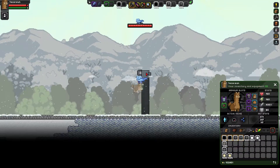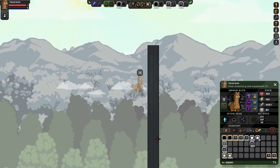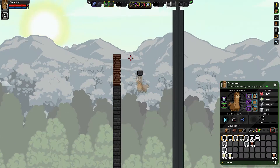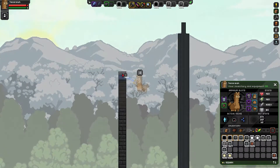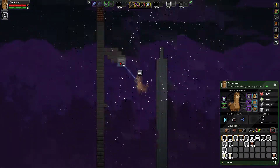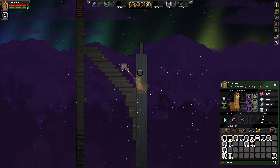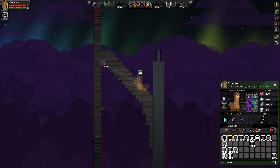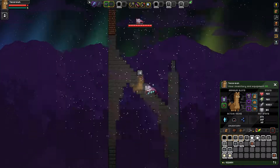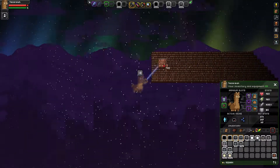I should talk about that little snow structure I built. Basically it was trying to keep snow from building up on the path. Building in snow is probably the most annoying thing I've ever done because snow layers just keep piling on when you don't want them to. But I guess I can start talking about the build now — I'll give a little hint: it's a buttress.